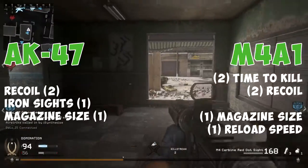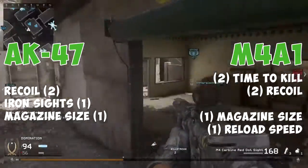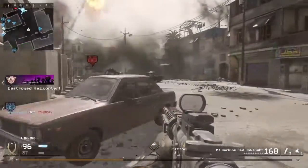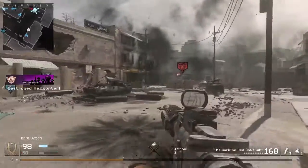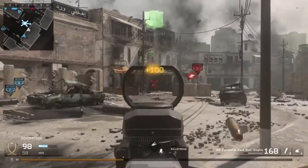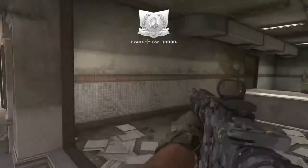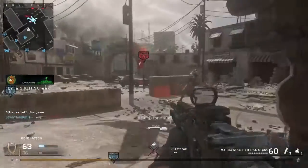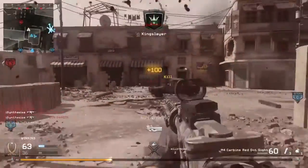Now that we've gone through all the categories, we can tally up all the points. The M4A1 is sitting on 6 points and the AK-47 is on 4 points, meaning that the M4A1 is our winner. Now this doesn't mean that the AK-47 is not good — I actually like the AK-47 a lot. If you can get used to the gun kicking a lot, even though it doesn't have much recoil, you'll actually do really well with it, and it's one of my favorite guns in the game.